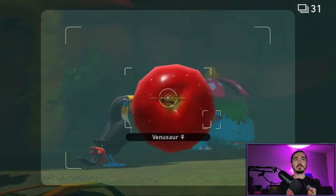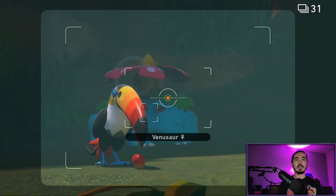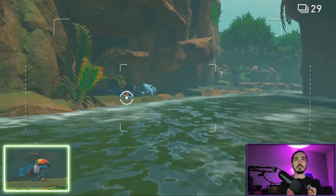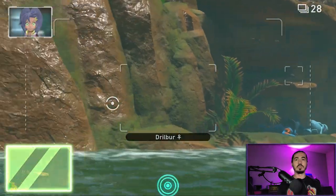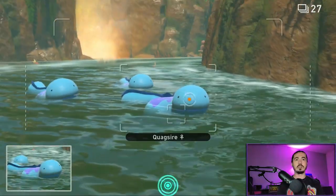Take a picture of Hooky and Sabo. Go forward — give Toucanin a Fluffroot and throw a Fluffroot at Venusaur. Take a picture of Venusaur and Toucanin. Then take a picture of Drill Burr, look backwards, and take a picture of Quagsire.